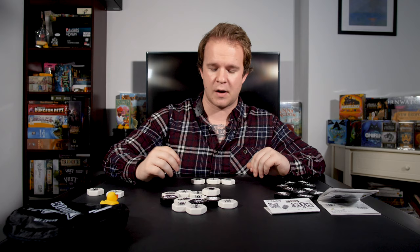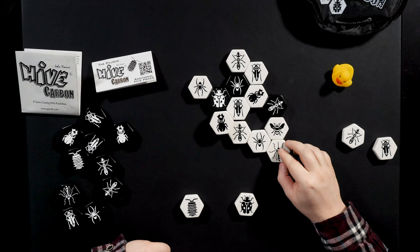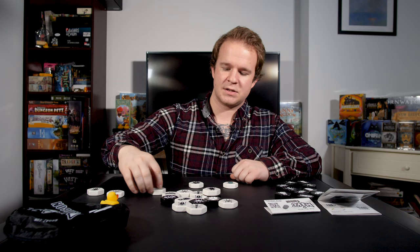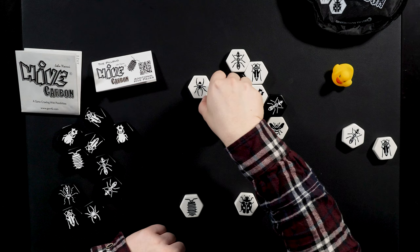Now we come to the expansion content. Those are your core characters that you'll most typically start out learning the game with, and then you can add in the expansion content for quite a different level of variety. Starting with the mosquito: the mosquito copies the action of any creature it's touching, whatever color that creature is. So if the mosquito was next to the queen bee and an ant, it could either act as an ant and scurry anywhere around the board, or act as a queen bee and move one space at a time. Next to a beetle, it could act as a beetle and traverse on top of the hive.